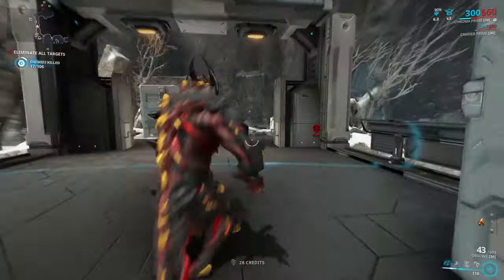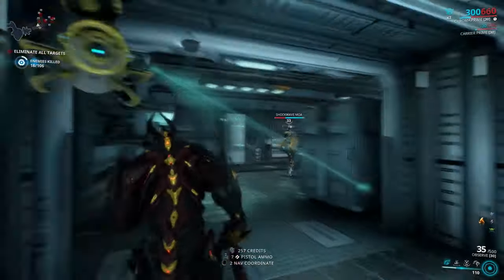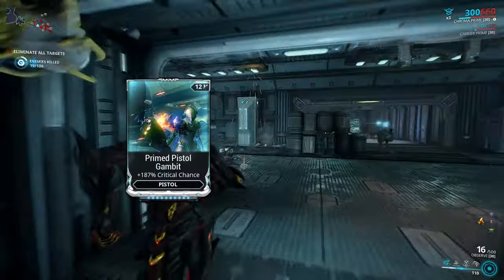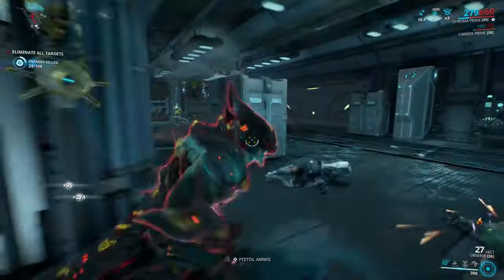The four kit guns we're covering today were the very first of the kit guns released with Fortuna. They use pistol mods rather than rifle or shotgun mods, which means they also have access to the immensely powerful Prime Pistol Gambit and Prime Target Cracker. As ever with modular weaponry, there are a whole bunch of combinations you could theoretically pick from.